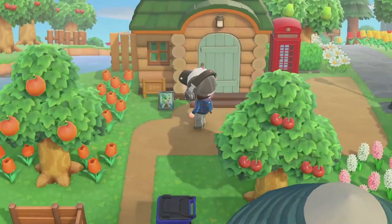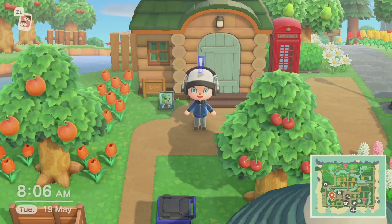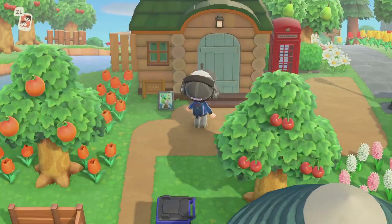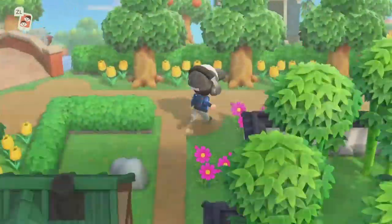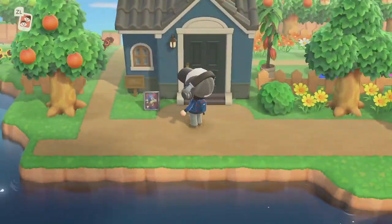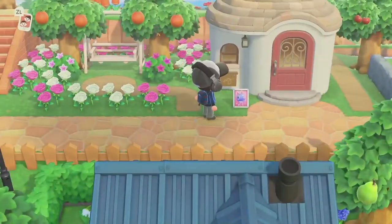Many YouTubers like to shower you with numbers and graphs and stuff. I know there are a lot of ways to increase the friendship level of your villagers, but I like to keep it simple. I'll only talk about the fastest way to reach friendship level 5 — this is where your villager will gift you their photo.